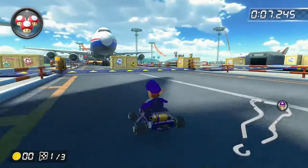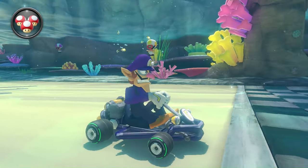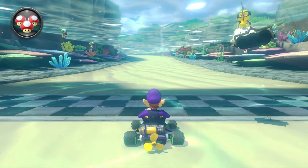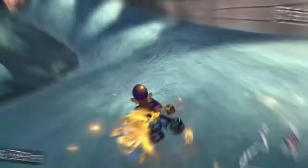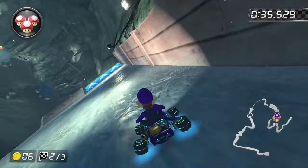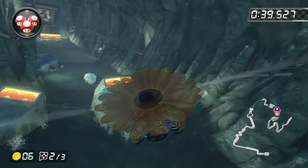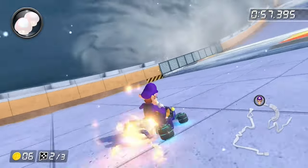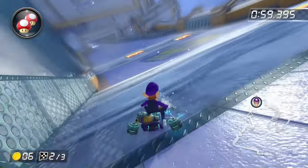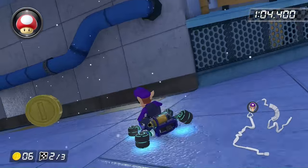Moving on to the Star Cup: Sunshine Airport is very easy to clear. Dolphin Shoals is definitely not possible. Electrodrome has no water — it's all out of bounds. Mount Wario is tricky: the first part is a gliding section with a bunch of water, but thankfully you can glide over it. However, the dam part is pretty difficult. Although I wasn't able to clear it, I'm certain it's possible — so if anyone manages to get past this, please send it to me on Discord.